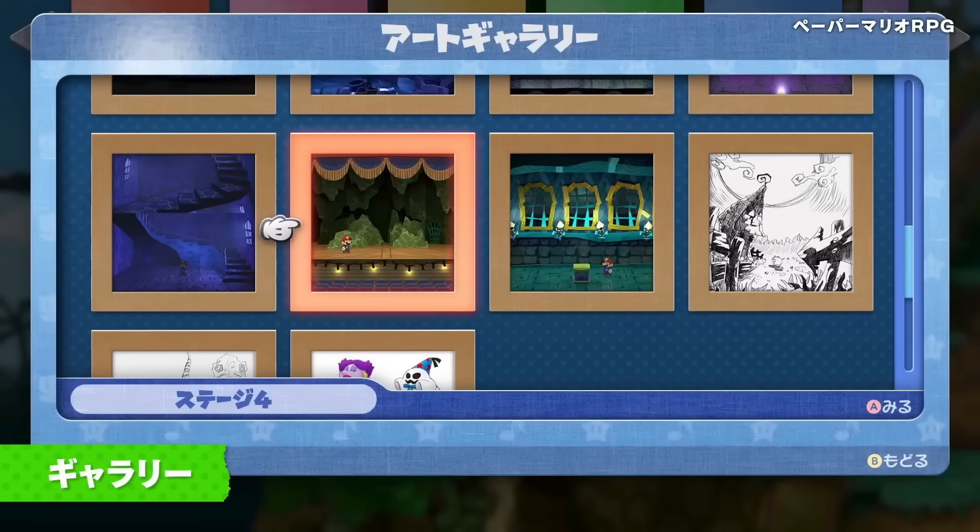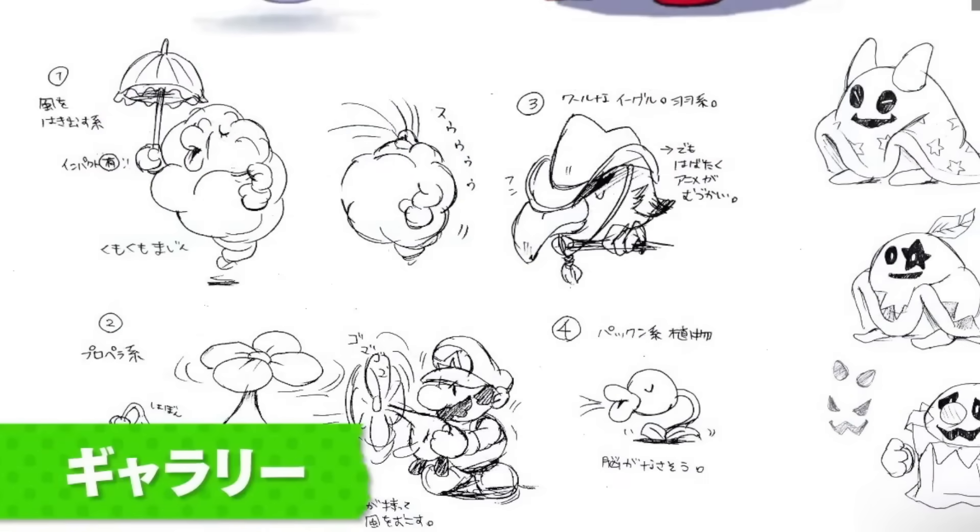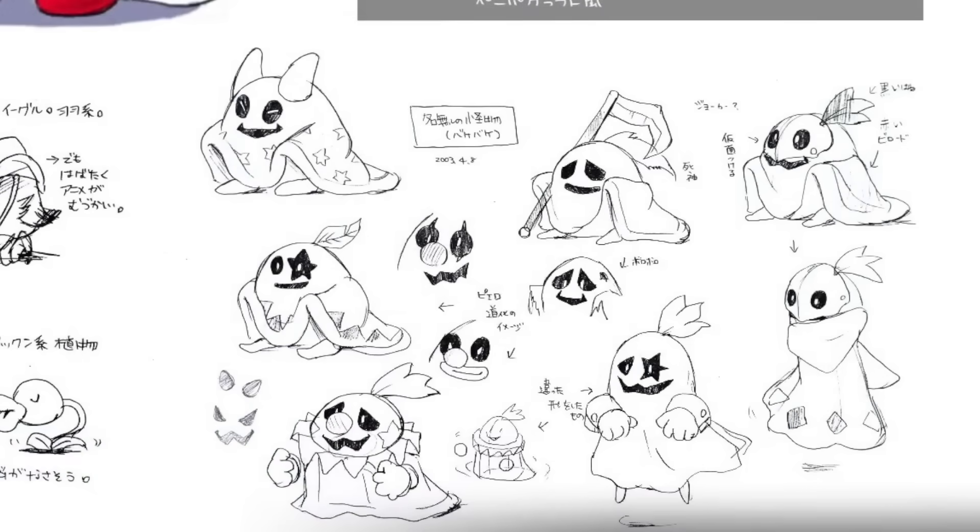It also looks like you can now use Star Pieces to collect concept art, which is super cool — and this is actual concept art from the original game. We see early designs for Madame Flurrie and also Doopliss, which is phenomenal. Madame Flurrie was going to look more like a giant cloud. The parrot that Doopliss owns looked completely different — a lot smaller and wearing a cowboy hat. Doopliss himself had a scythe and looked very creepy, with weird feathers coming out of his head, bigger robes, and even a big nose like a clown.